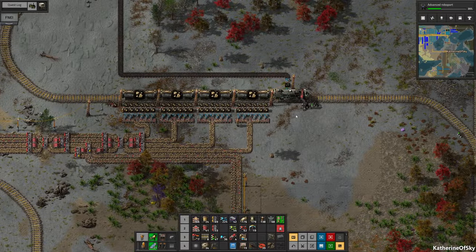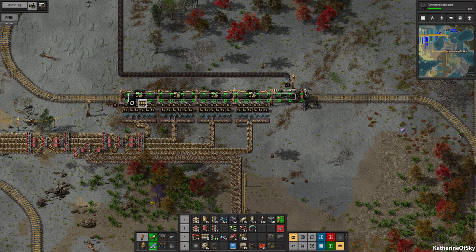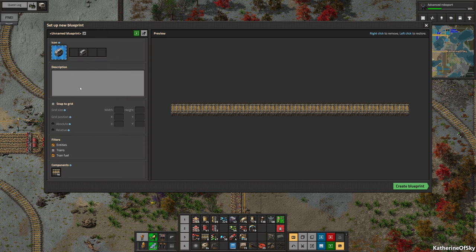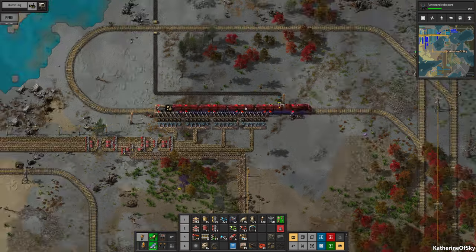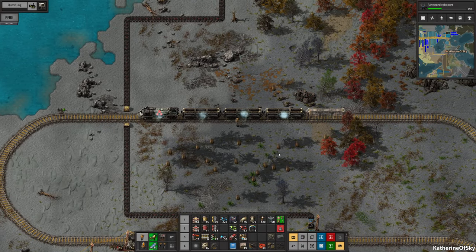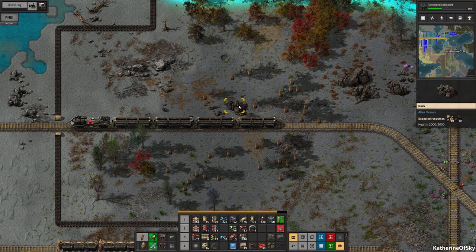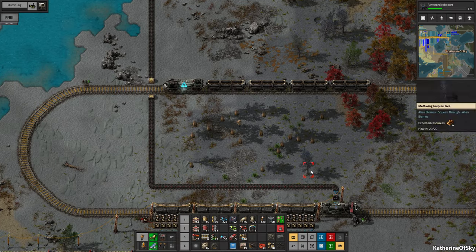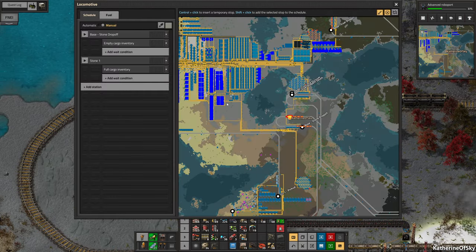What I want to do is copy the entire train — I think you need to do it via blueprint. I want to take these off. Create blueprint. And I believe it has the same schedule — yes, it does! The blueprint copies the schedule as well, which is extremely handy.